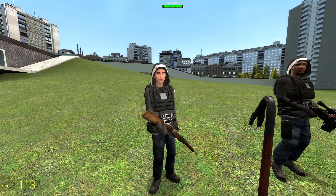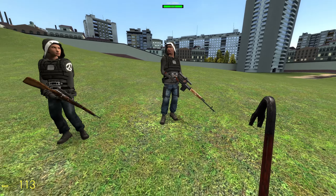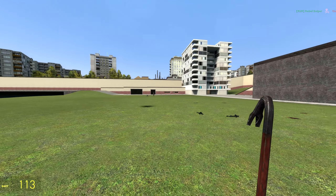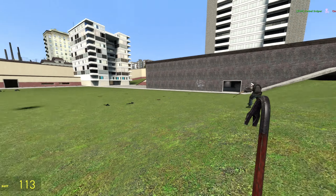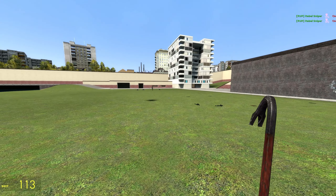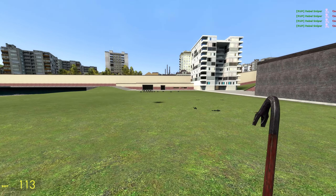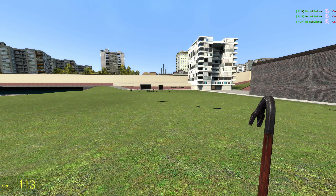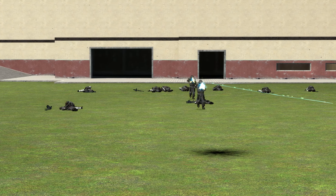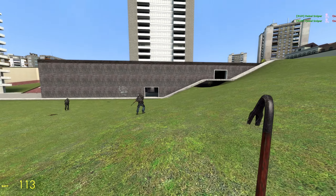Next up, we have the Rebel Sniper, kind of the same as the Scout although just with a much bigger rifle this time around. And these dudes excel at — wow, okay. Let me just try that again. They work fast, guys — that is for certain almost immediately just aimbot. They don't miss a single shot. Although, to be fair, the Combine don't really move that much.